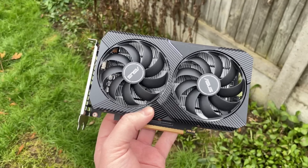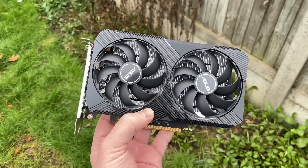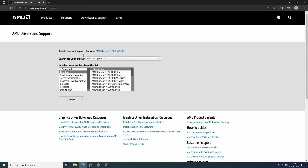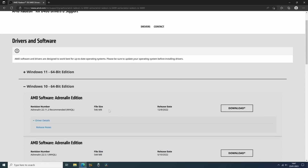Installing the drivers is as simple as going to the AMD website and finding the model from the menu. In this case the current Adrenaline driver version is 22.11.2. These Adrenaline drivers are geared towards gaming and each subsequent release will add support for the latest titles.